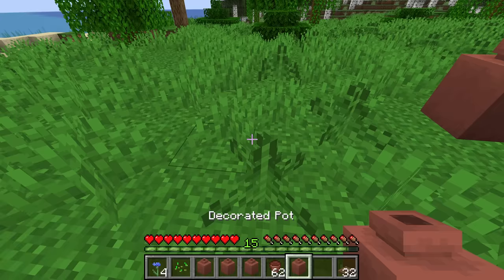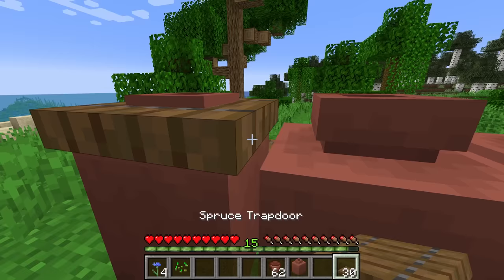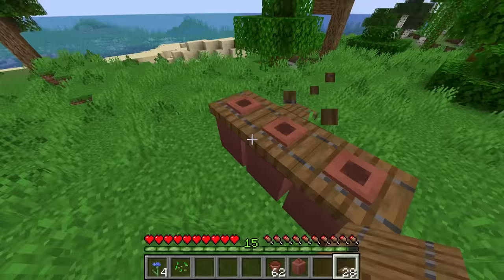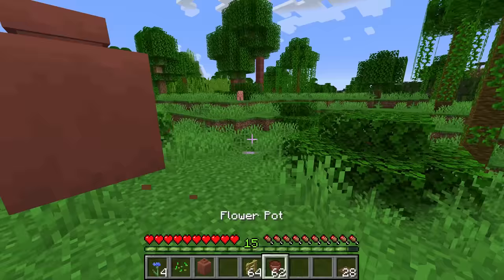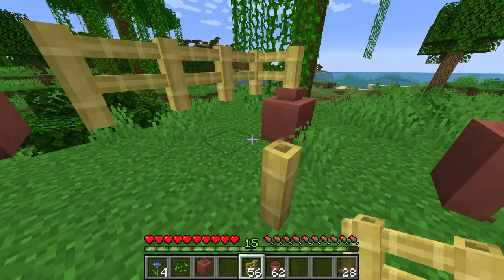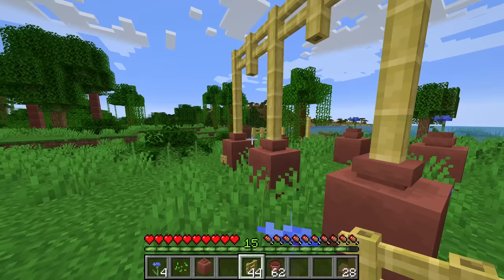The top part of the decorated pot doesn't have a hitbox, so you can use trapdoors or other items to poke through it — this also works on campfires. It could look like a drain in the ground or a knot in wood. You can also place blocks like bamboo fences going into a decorated pot to look like tubing, pipes, or support pillars — fences coming out of decorated pots looks absolutely beautiful and gives even more decorative uses.